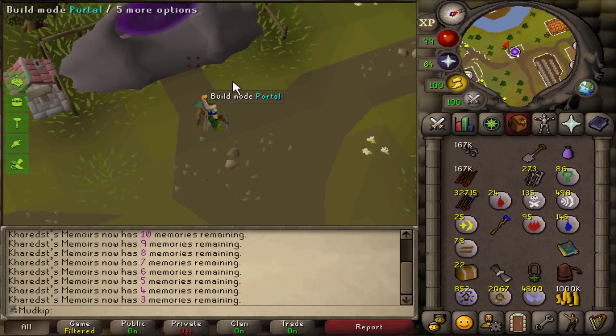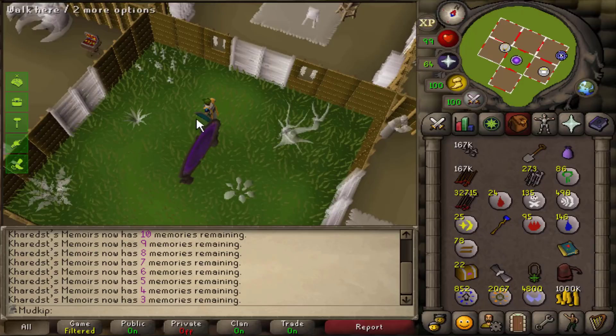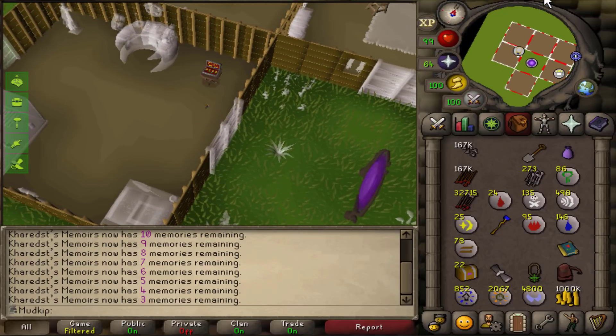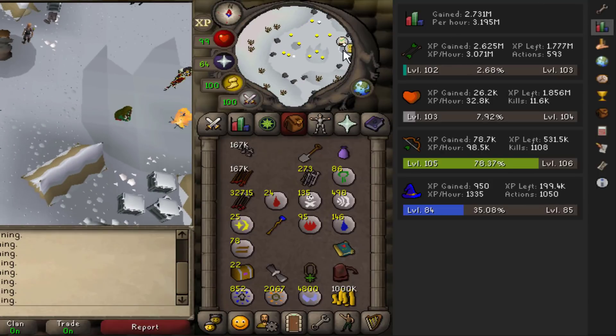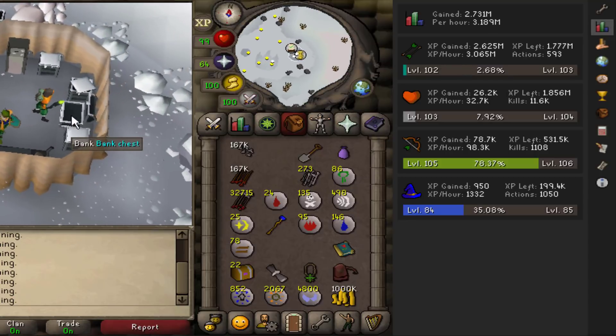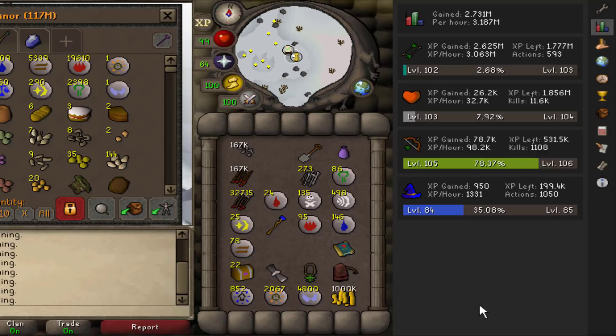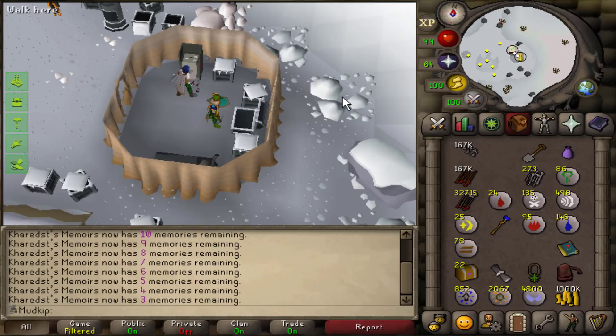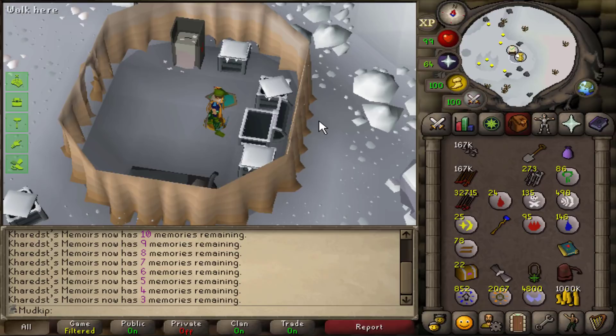We just finished the last of the hard clues we're ever going to be doing on the Twisted League account. Before we go set up to do elite clues, I just want to show the XP I was getting — it hasn't been one full hour yet today but you can see we averaged about 3 million fletching XP per hour while doing this. Three million fletching XP per hour passively is pretty good. It's been fun to learn all these different methods unique specifically to Twisted League, especially with clues, and after doing 250 hard clues I feel like I've really mastered them.